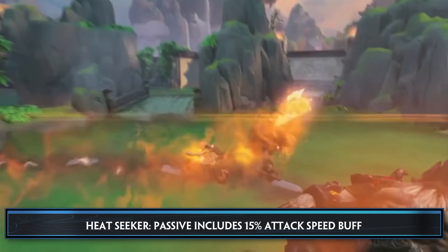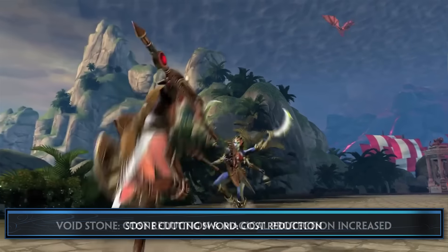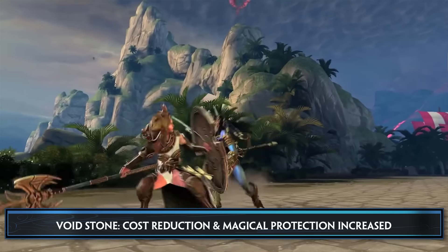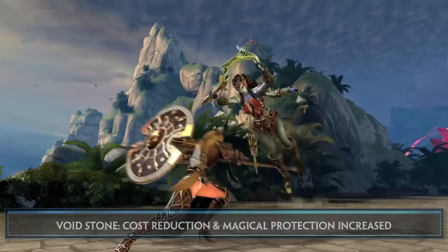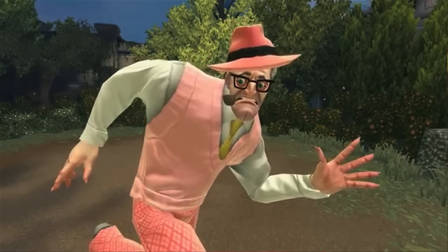Now let's move on to item changes. Emperor's Armor gets a cost reduction. Heatseeker's passive buff now applies a 15% attack speed buff as well. Stonecutting Sword also gets a cost reduction. And Voidstone gets its cost reduced and magical protections increased.